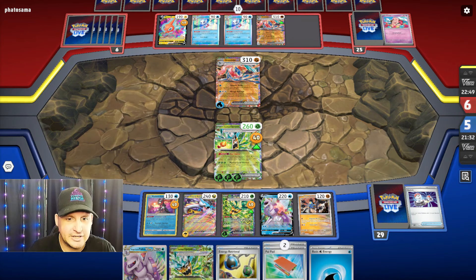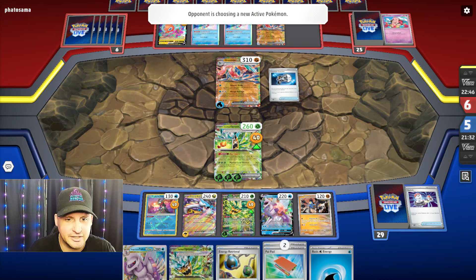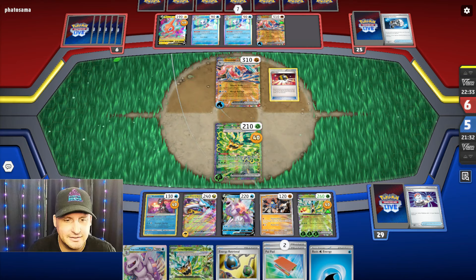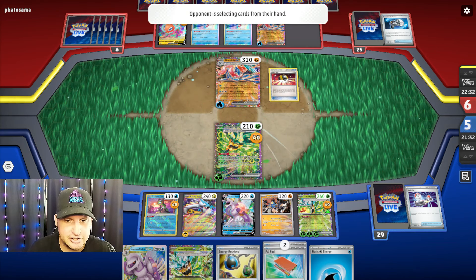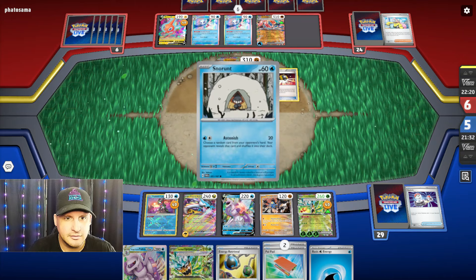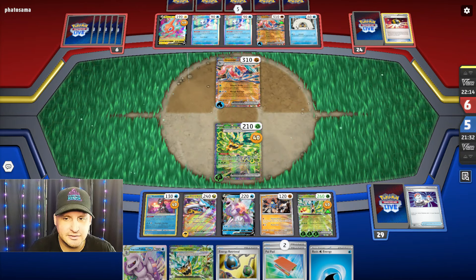Okay that gives me — where's my water energy? There's one. I need the second water energy. 170 is going to help — they're going to try to find their Double Turbo, which will still be okay. They will be able to take out our Greninja — they're gonna Counter Catcher. I'm not going to put down the Palkia V-Star yet because it's going to keep taking damage.